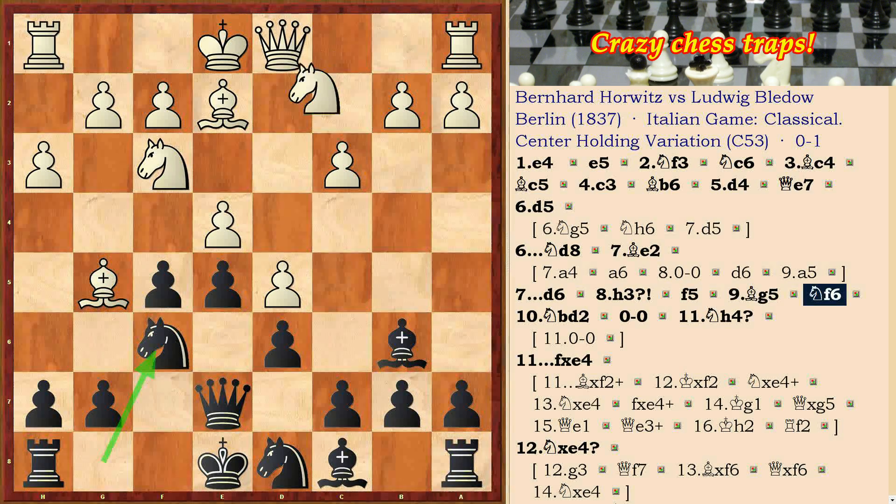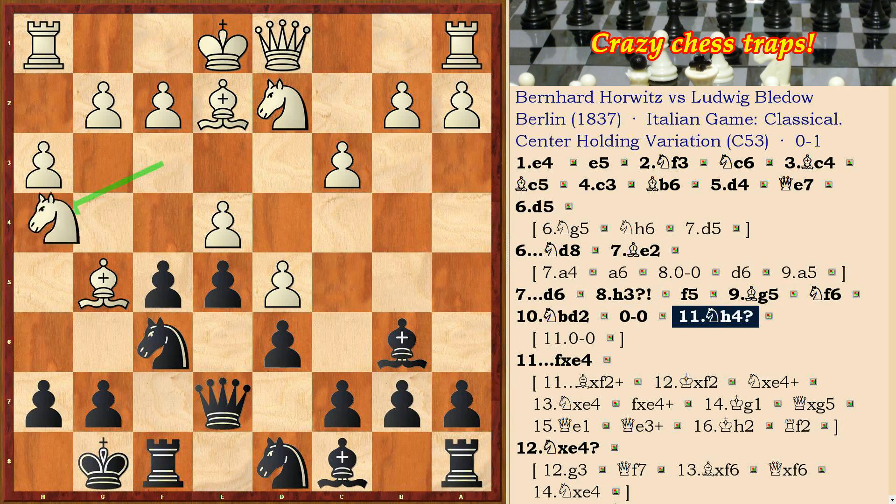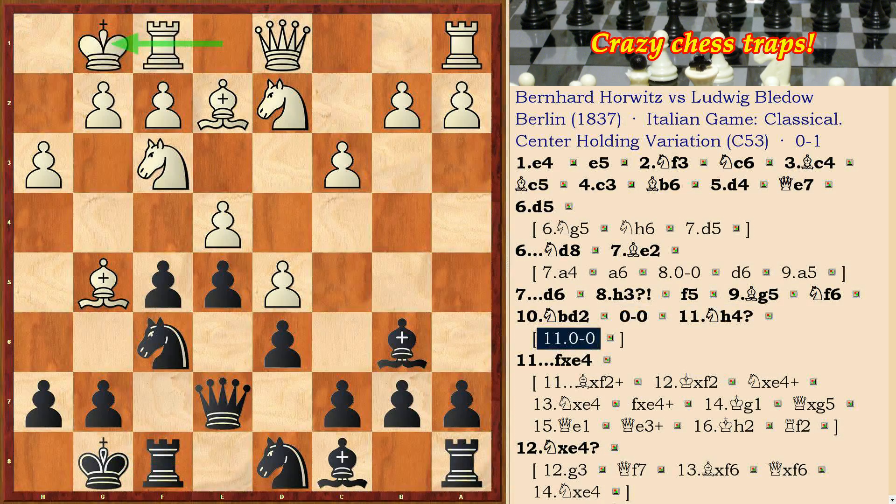Nf6, then Nd2 followed. Short castling — and a mistake by white: Nh4. White had to make castling urgently.